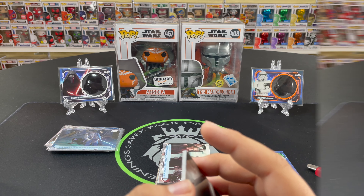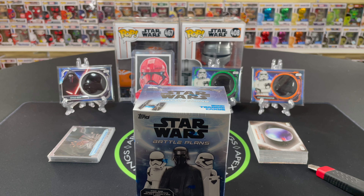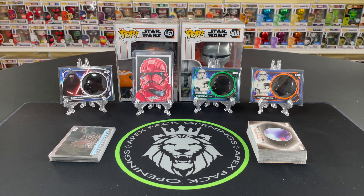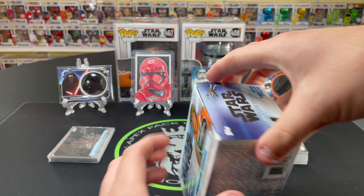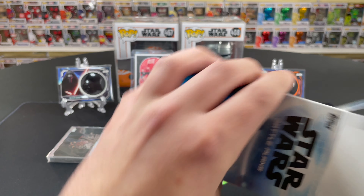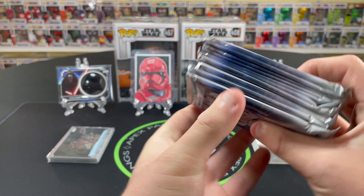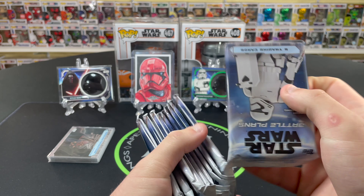Hey guys, it's Boone — I'm going to be opening the second Battle Plans box. Before we jump in: we looked it up and the sketch cards are odds of one in 47 hobby packs, so it's actually crazy that we got a sketch card out of retail, out of a blaster. That card looks absolutely beautiful. We put up the sketch and the stormtrooper numbered to 99. So far not a bad first box — we got two numbered cards and two green parallels out of blaster number one.